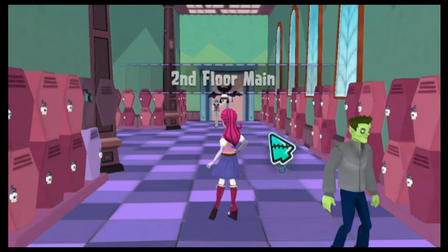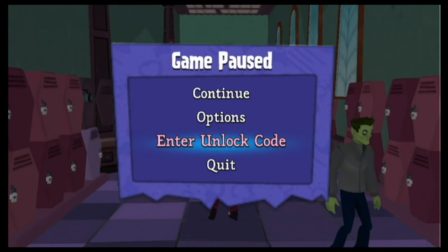The timer just went up before we could save her — poor girl. 'Enter unlock code.' Really? So there are codes you can enter. I wonder what those do. They probably unlock more costumes and stuff like that — awesome.